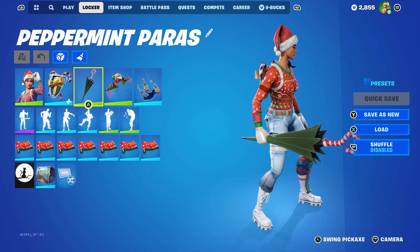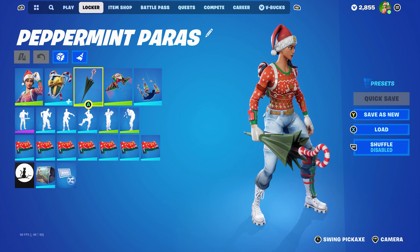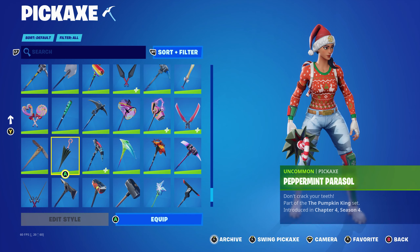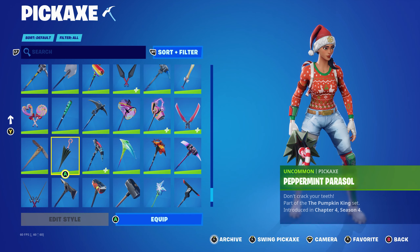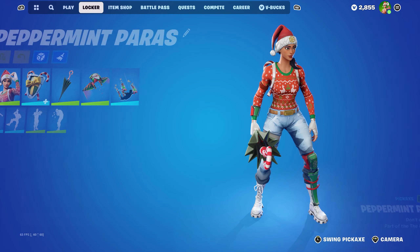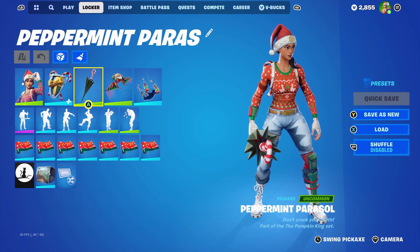The color scheme is a nice green, red, and white with a candy cane handle. It's pretty easy to combo with and it's part of the Pumpkin King set introduced in Season 4, with the description 'Don't Crack Your Teeth.' I decided to make 10 combos like I usually do.